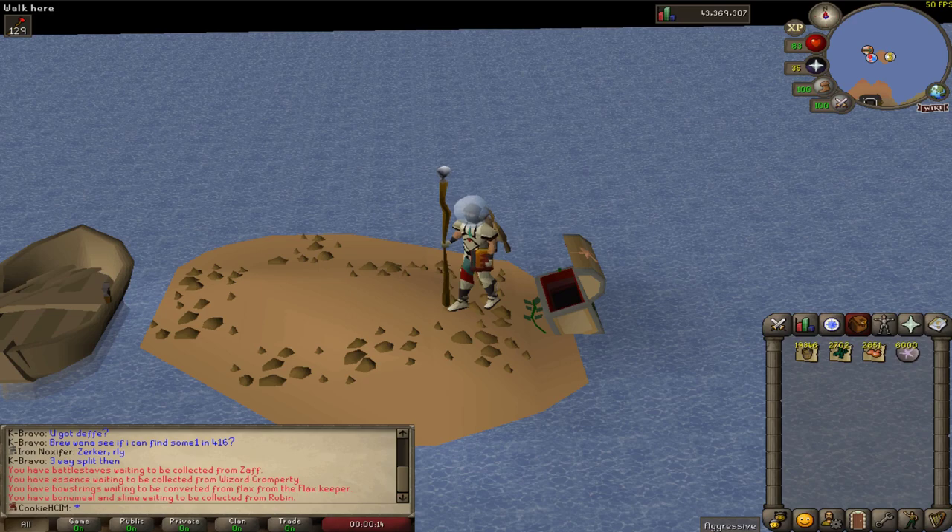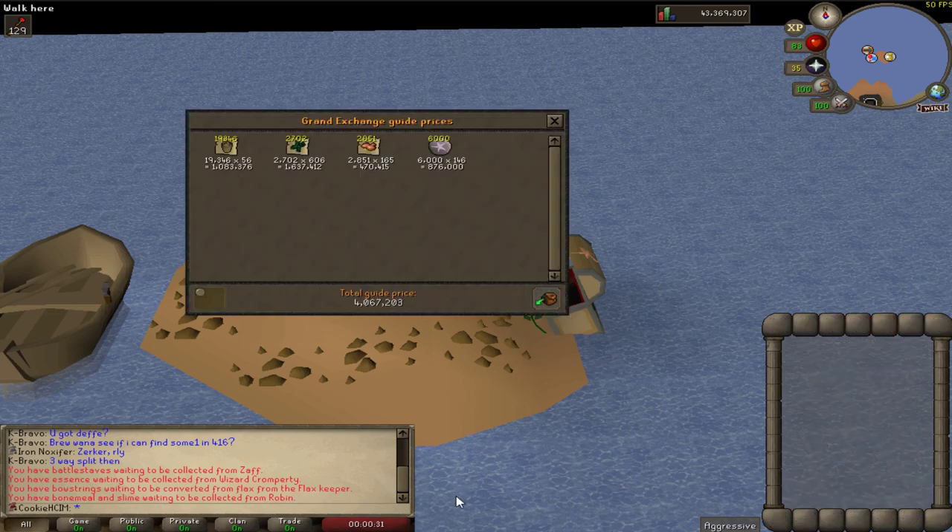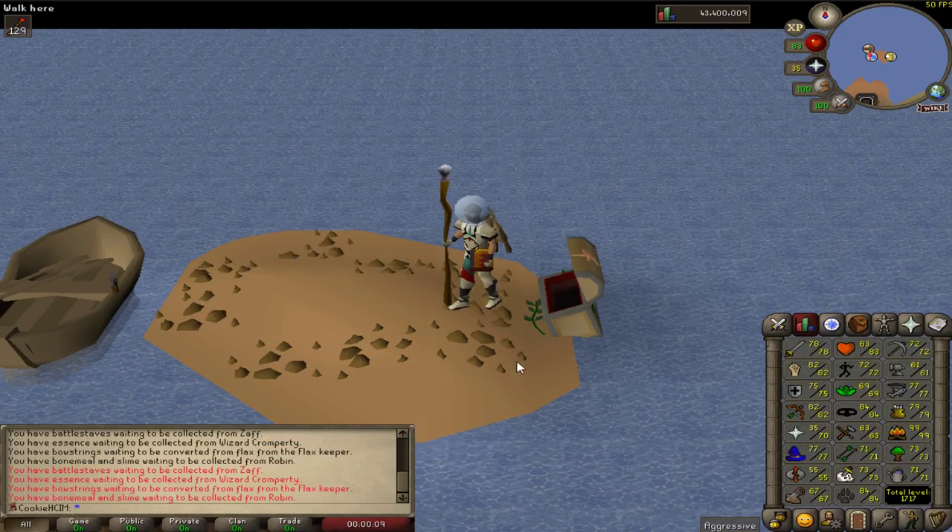So I'm finally about to start the crafting grind. These are the supplies we're starting off with, and hopefully we're going to be getting more giant seaweed as time goes on. I'm going to price check this to see how much it's all worth — it's worth just over 4 million, so that's 4 million going down on the bank. I'm intrigued to see how much molten glass we actually make. Coming in with 63 crafting — I was on mobile and didn't realise I was going to get a level.